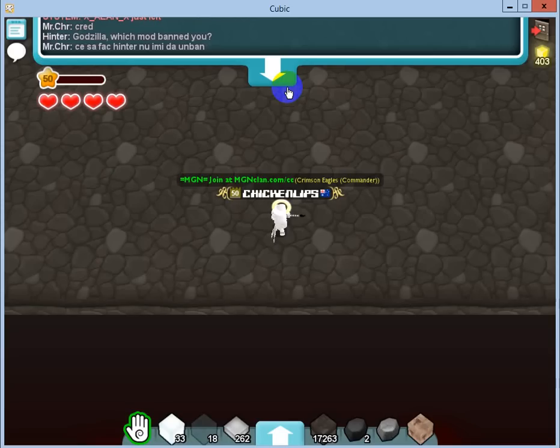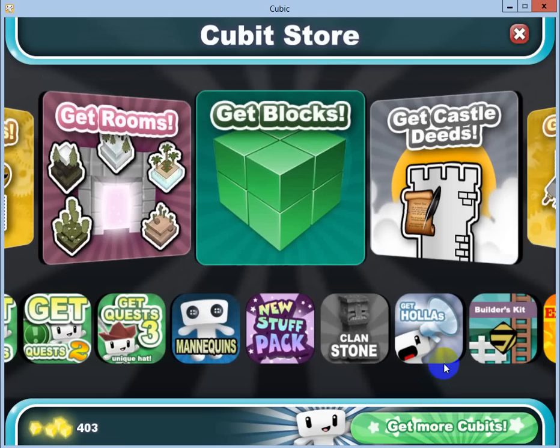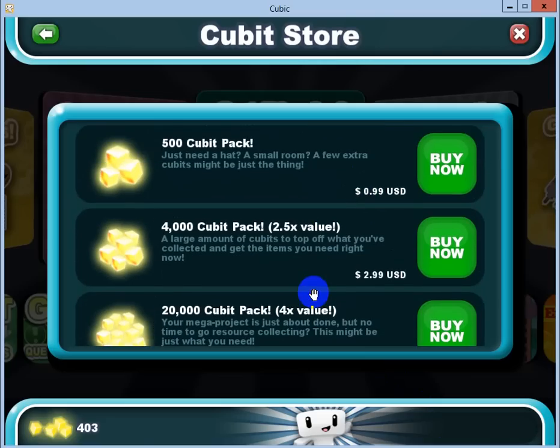The best way by far — see this little button? Click that one. Someone gave me cave art. Thank you, mystery cave art. Get more cubits. That's how you get it, guys. There's no other way. I'm sorry, I wish there was.